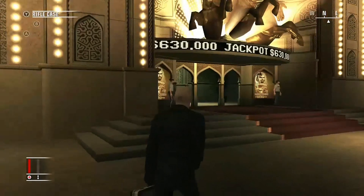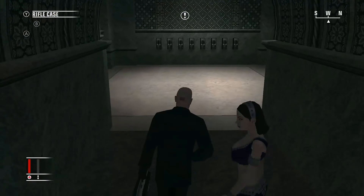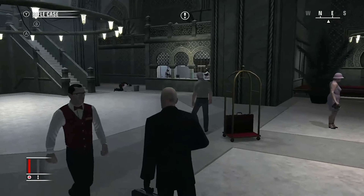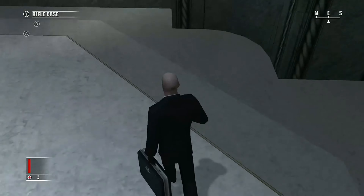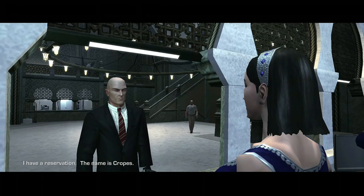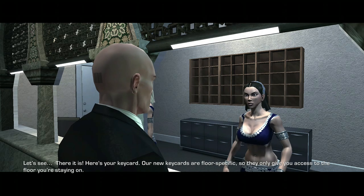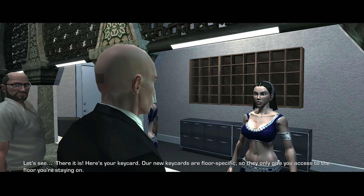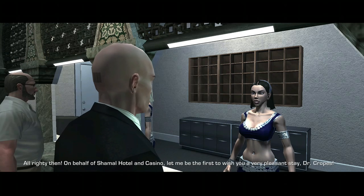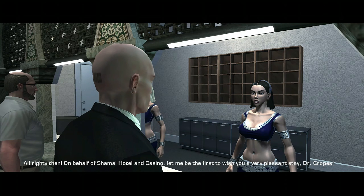Hey, what's up guys, we're continuing on with our Hitman Blood Money walkthrough. This is mission number 10, 'A House of Cards', which is actually pretty self-explanatory. This mission is very easy — it is a little bit long because of the waiting around, but other than that it's not too complicated. I have a reservation, the name is Crooks. New key cards are floor specific, so they only give you access to the floor you're staying on.